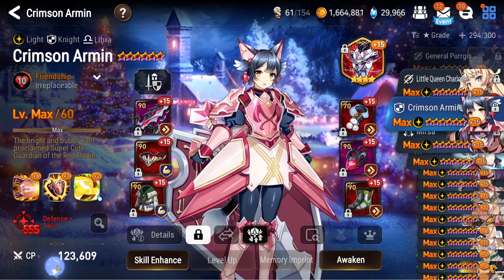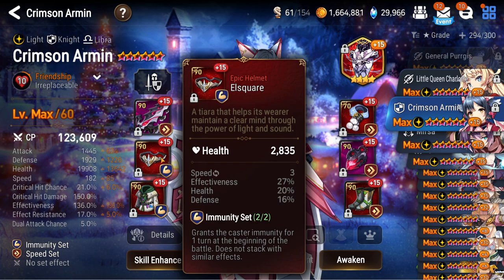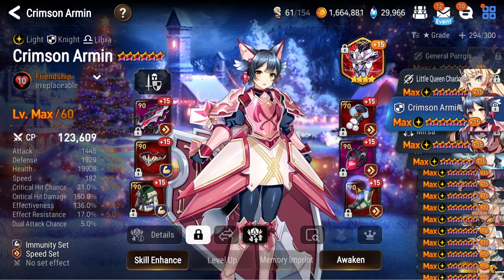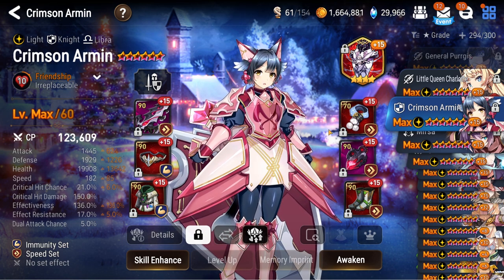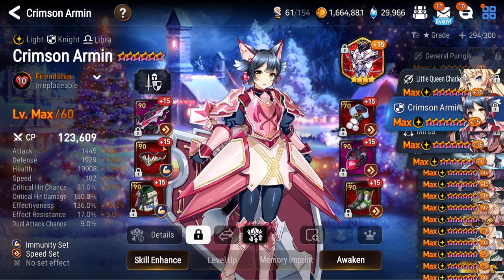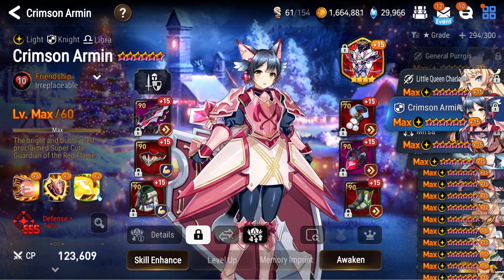Moving on, Crimson Armin — on very scuffed gear as you can see by her necklace, but still useful sometimes as flat damage mitigation. I have her on an effectiveness build because it's funny when she just provoke-locks units. If there's a really annoying soul weaver I want to control, I use her. She had a better necklace but had to give it to somebody else — ideally she'd be around 150 effectiveness. She's running Aureus — kind of scuffed, not really using her all too much right now, but this build was pretty fun a couple seasons ago.